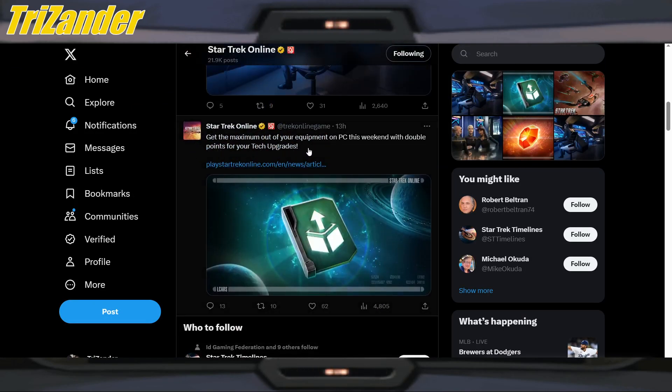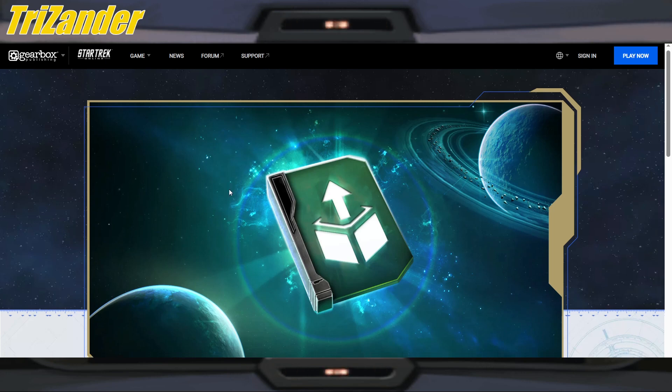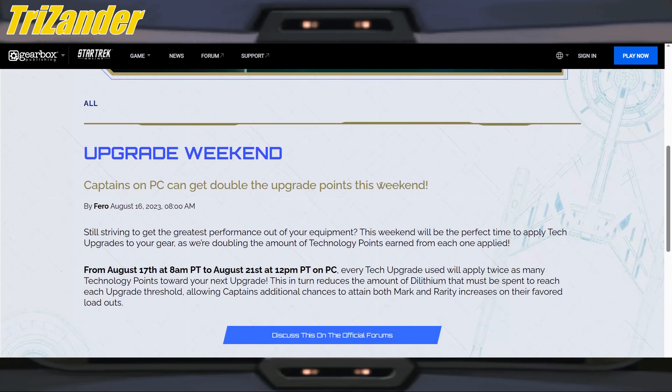Next: get the maximum out of your equipment on PC this weekend with double points for your tech upgrades. This is for the PC bridge. Captains on PC can get double the upgrade points this weekend. This weekend is the perfect time to apply tech upgrades to your gear, as we're doubling the amount of technology points earned from each one applied — from August 17th after maintenance to August 21st. Every tech upgrade used will apply twice as many technology points toward your next upgrade, reducing the amount of Dilithium that must be spent to reach each upgrade threshold and giving Captains additional chances to attain both mark and rarity increases on their favored loadouts.